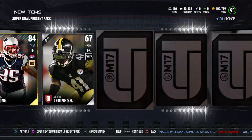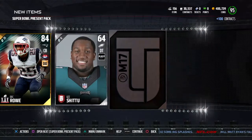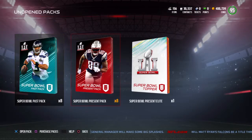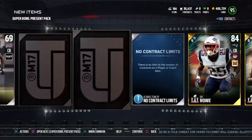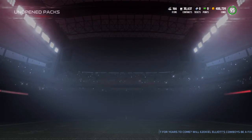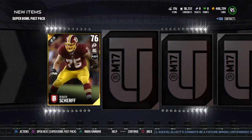I thought that was an elite - it stopped for a second and I was like, is that an elite? We're getting Patriots and Falcons because that's a Super Bowl matchup. We had four elites and then boom, dead. Come on, give me one of those Super Bowl elite players! Madden doesn't like that idea.